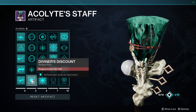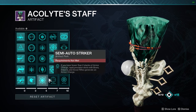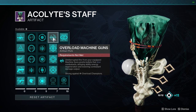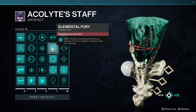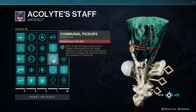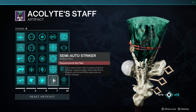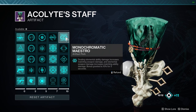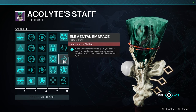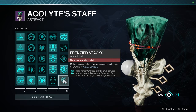In the artifact, the second column isn't that important; the third column is just elemental orbs — pick whichever works best. In the fourth column, definitely try to get the Overload mod. Elemental Fury is great for stunning champions, Communal Pickup is great in a group for a damage boost, and Refreshing Pickups is great for powered abilities. In the final column, Monochromatic Maestro is a great damage-boosting option, Rapid-Fire Rangers is great for weakening targets, and Elemental Munitions is great if you need ammo pickups.